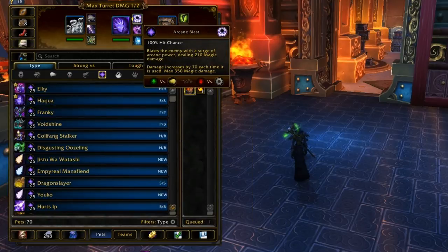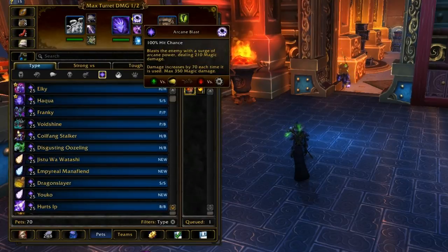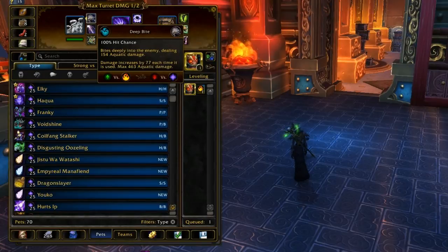Let me bring out an Arcane Blast user. Arcane Blast starts off — his power is actually a lot less than the Hydralean — with a base of 210 damage, while Deep Bite only starts with 150, which is really bad. That's about as much as a single Flurry hit.